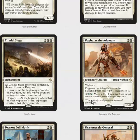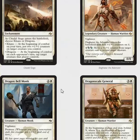Next you have Citadel Siege, which is just a very powerful rare — certainly play it. Daghatar the Adamant is the same sort of way. You get to wreck all of the Abzan mirror decks because you get to steal all their plus-one plus-one counters. And it's a 4/4 for four with Vigilance, which is not bad at all.